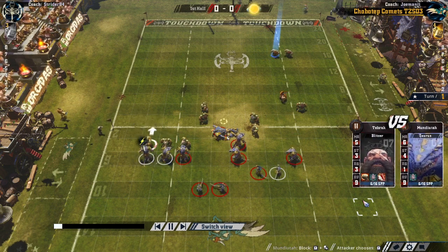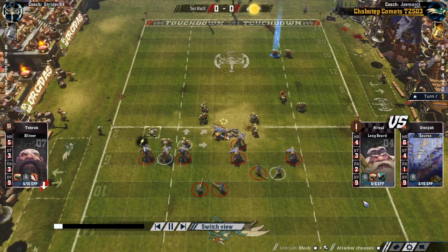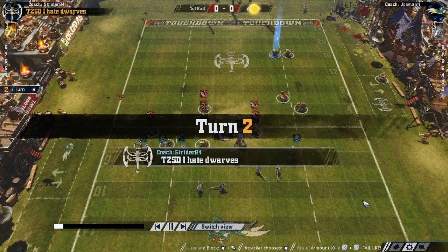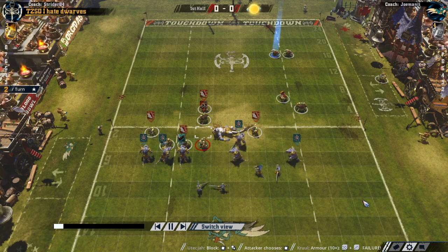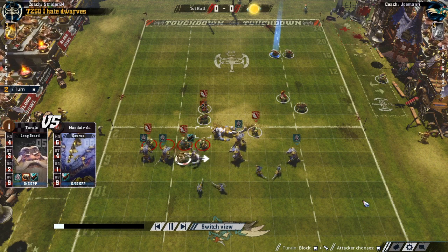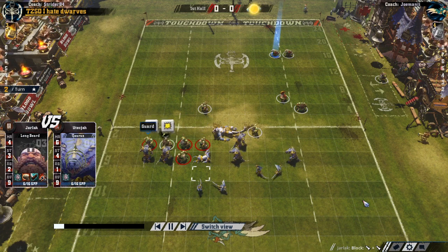So why do we want to do this? The biggest advantage a defending team has is one of numbers. The team on offence needs a player to hold the ball and usually a couple more to stand at the back of the cage — these are players who are not free to push forward and try and break through our defence. But to leverage this advantage, the defending team needs to have access to all of their players, a way to make use of them actively rather than passively. Every player on the defending team needs to be making a nuisance of themselves in some way. But if we just leave the line of scrimmage players on their own, our opponent will be free to punch them every turn for free, and eventually the odds will tell and these players will start getting KO'd or casualtied, which means we lose the advantage of our numbers.